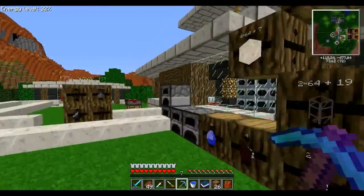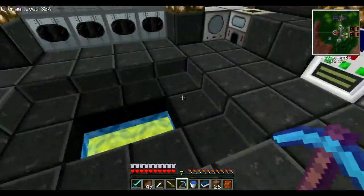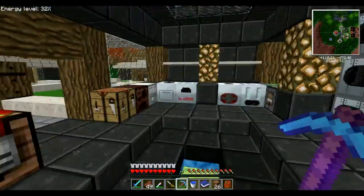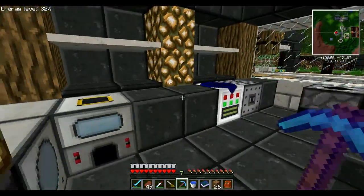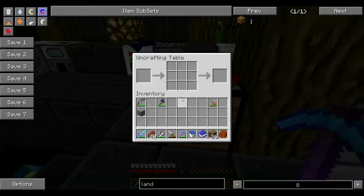Donc là il a une partie de son stockage. Ici ce sont — ah bah c'est son portail de retour vers sa maison dans l'Overworld. C'est un mur d'industrial centrifuge, un peu dans l'esprit de ce qu'Eto a fait. Bah ça doit être sa salle des machines là, puisqu'il y a un peu toutes les machines. Ah ça, il faut que je vous en parle — j'en ai une aussi. C'est une Uncrafting Table. Elle se crafte avec 8 tables de craft comme pour faire un coffre, et avec au milieu un item dont je ne me souviens plus du nom — ce n'est pas dans la NEI donc je ne pourrai pas vous le donner. C'est un item qu'on a dans Twilight Forest.